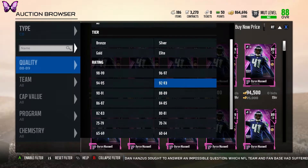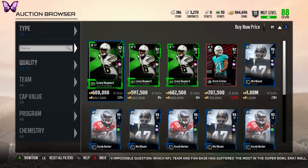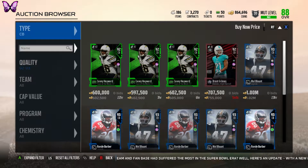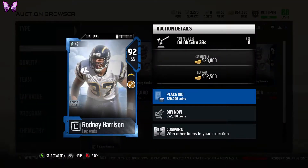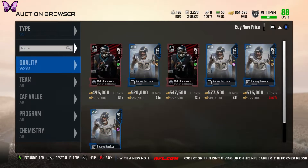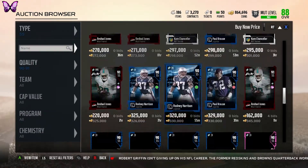Looking at 92-93 overalls: Casey Hayward has 88 speed, 92 zone, 92 play rec — looks pretty good too. Some options are way too expensive. Looking at safeties — we're paying either around 600k for a 90 overall corner or 550k for the Rodney Harrison full legend: 88 speed, 92 zone coverage, 90 play rec, 92 hit power. The regular Rodney Harrison is the 90 overall at lower price.